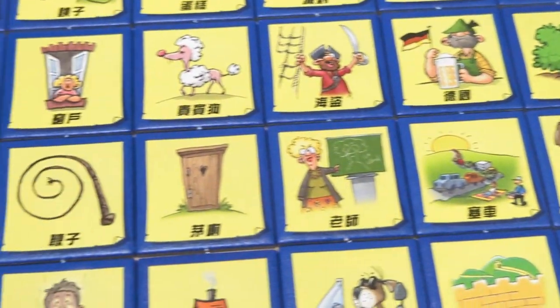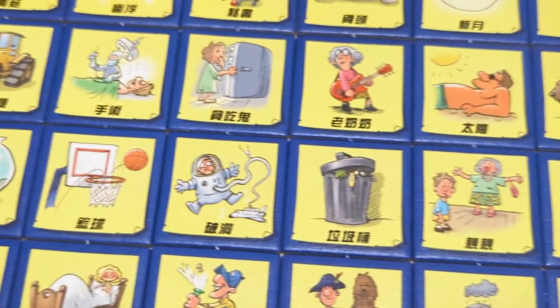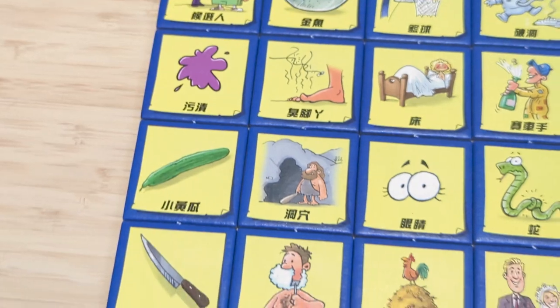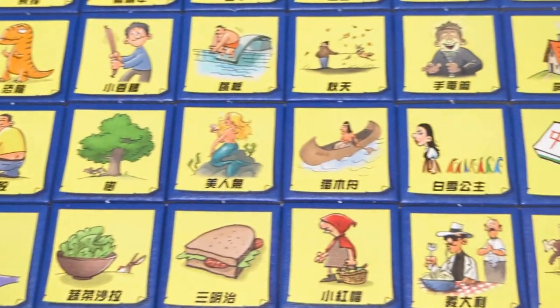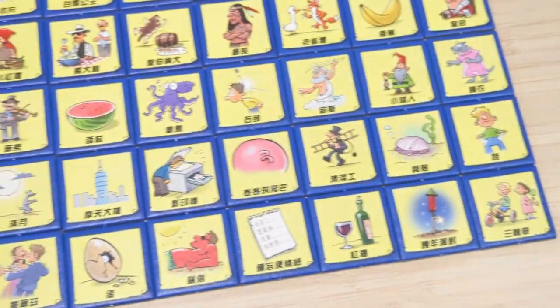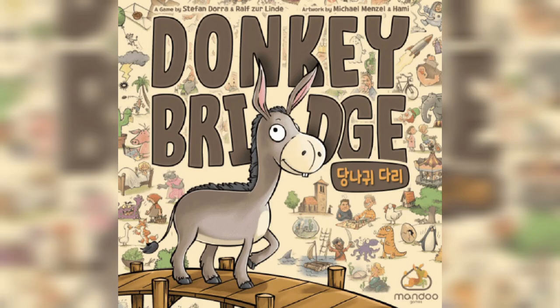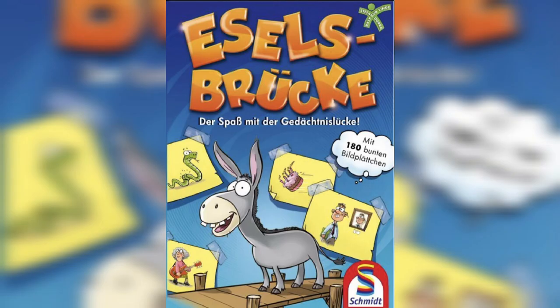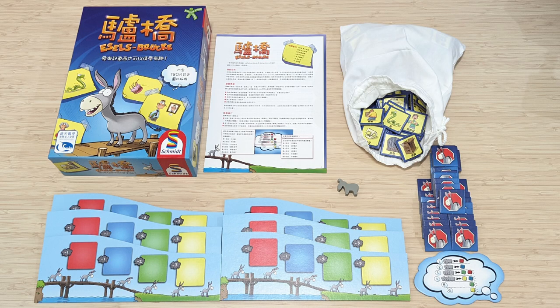Another thing I enjoyed about Esselbrucke is that because the keyword tiles are in a foreign language, you can really go crazy with some of the tiles — a picture is worth a thousand words. It's always a lot of fun to see what kind of stories players come up with. The game also takes much longer to play compared to Donkey Bridge and A Crazy Storyteller. Donkey Bridge and A Crazy Storyteller are a great option to play with family and children, while Esselbrucke is a fun option for hobbyists — though keep in mind there is no English release of that game.